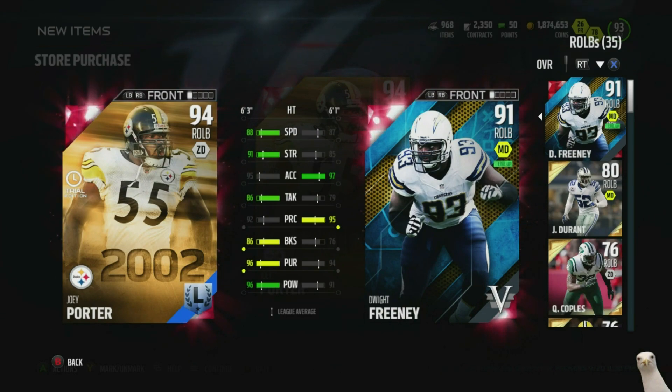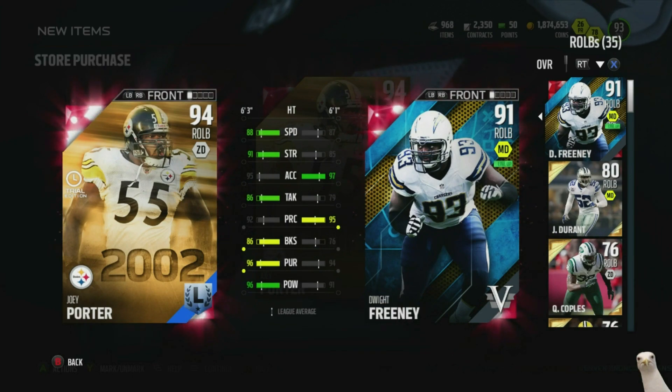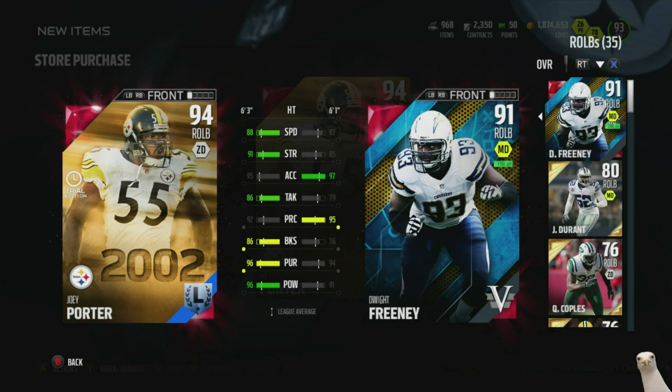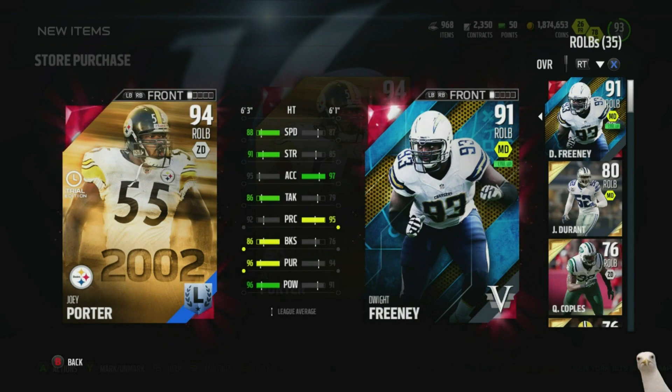This is the 2002 edition Joey Porter, and he looks beastly — he looks really good, especially with that block shed. Block shed is very important because it's gonna allow him to get to the ball carrier easier, especially on the run. If my linebackers are just gonna help me stop you from running the ball, it just tries to make you one-dimensional, which makes my job easier on defense.